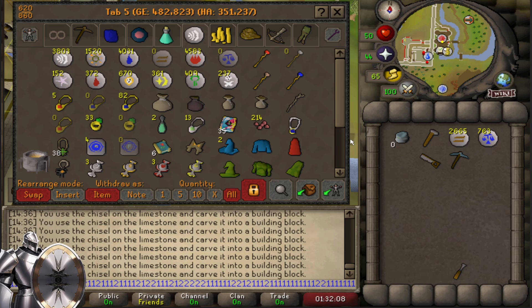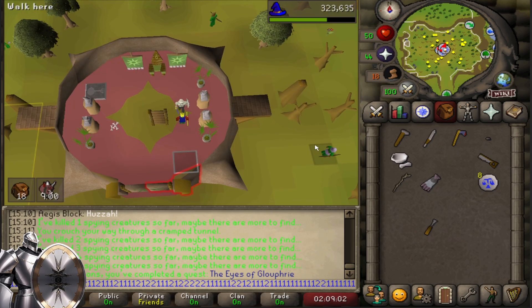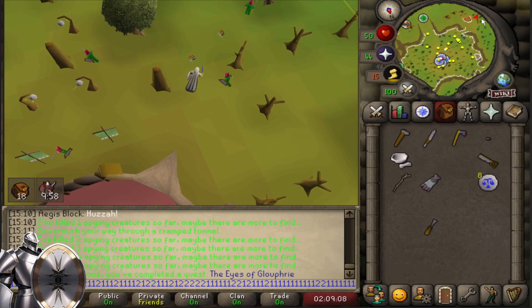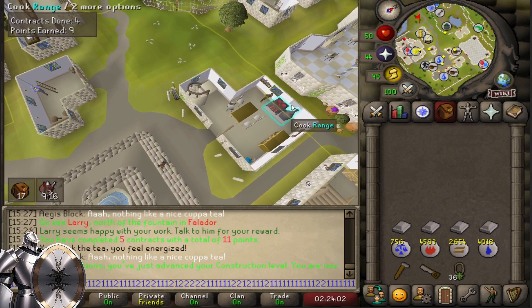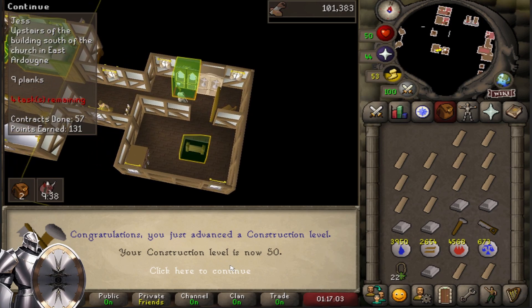Gonna go do some mahogany homes and the Eyes of Glouphrie now. And with that we have completed the Eyes of Glouphrie. Now I'm gonna go grab myself the crystal saw, which will help me boost my construction. And that's 40 construction — quite nice to get out of the way. Ten-ish more to go, not too bad. What a nice level — that unlocks house portals, which means I can now actually place a bunch of teleports in my house.